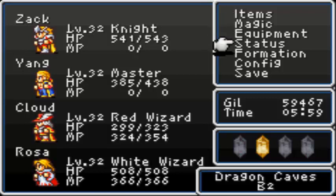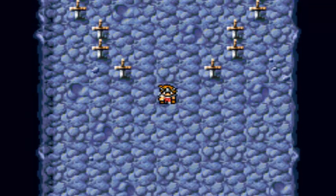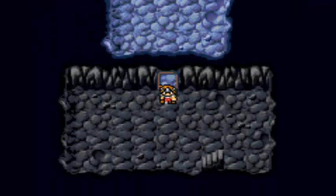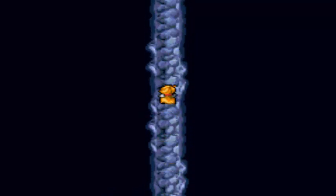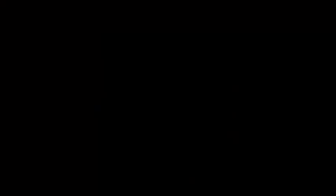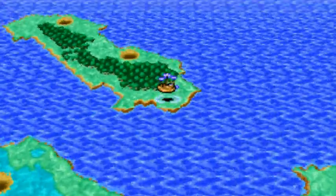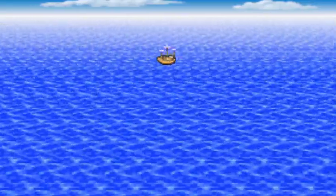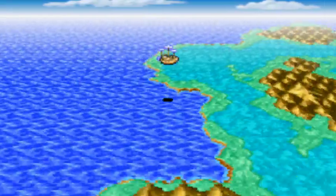Here's the thing — with Knight and Ninja, they can now learn magic. Knight gets up to level 3 white magic, though not all of it. There's a couple spells he can't learn — I think Heal, and whatever the other level 3 spell was. For Ninja, he can learn up to level 4 black magic, which includes all the level 1 and 2 elemental spells, plus Haste and Temper. So he can be your secondary black mage for buffing up your party, which is really nice.